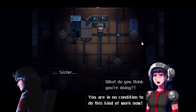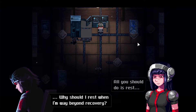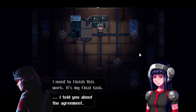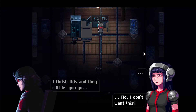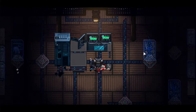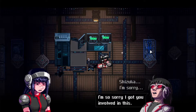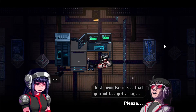Story dialogue: 'You are in no condition to do this kind of work. All you should do is rest.' — 'Why should I rest when I'm way beyond recovery? I need to finish this work. It's my final task.' — 'I finished this and they will let you go.' — 'No, I don't want this.' And then: 'I'm sorry. I'm so sorry I got you involved in this. Just promise me that you will get away. Please.'